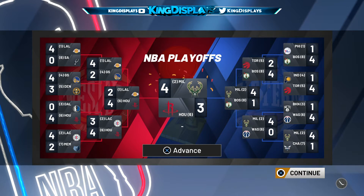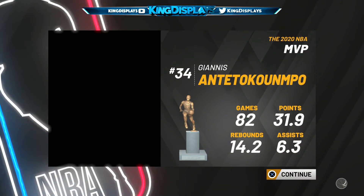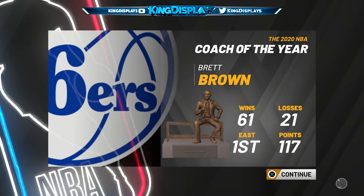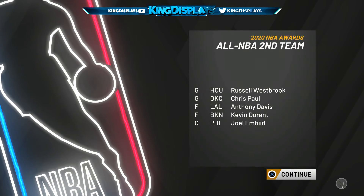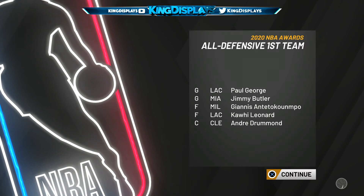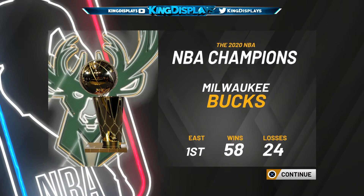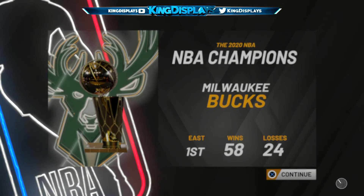Once you're a free agent, pick a team that's playing in the MyPlayer Nation right now — a team that's active today. I picked the Celtics because they were playing. One important thing to remember: once you play that game, you cannot play anymore games for that whole day. So if there are seven games you can play, once you play all seven, that's it for the day.